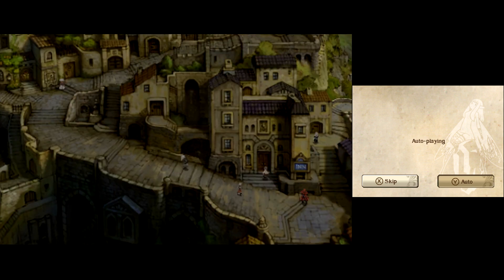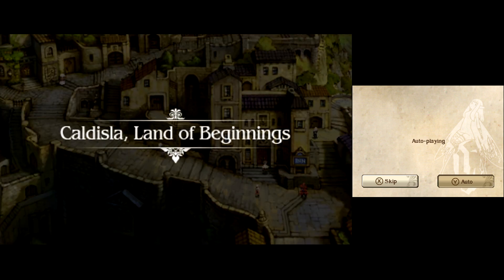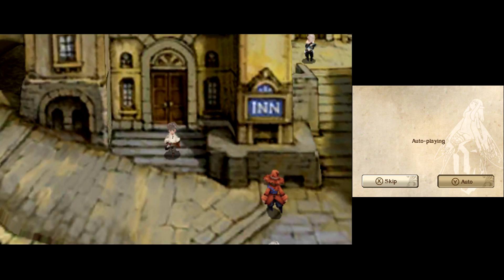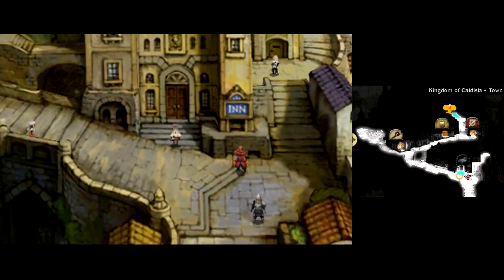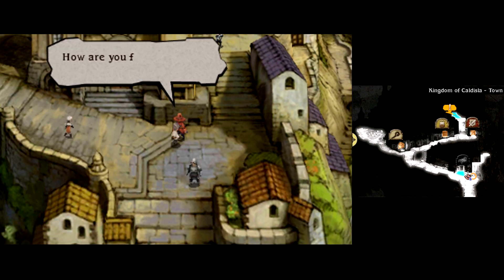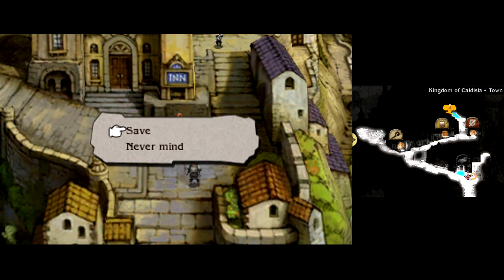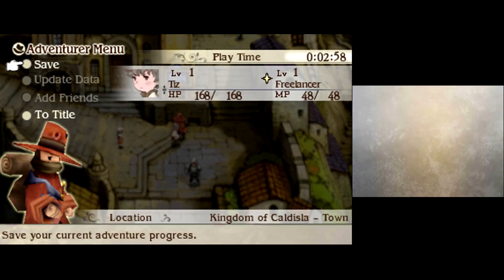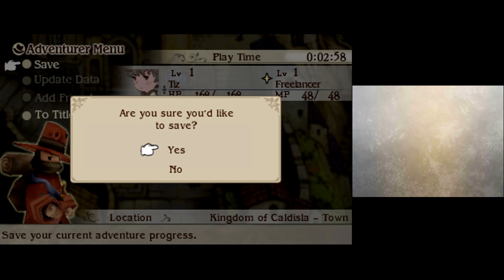It's a good thing we went to the land of beginnings and not the land of brutal hell death. This character is the Adventurer — he was the save point and merchant for Final Fantasy: 4 Warriors of Light, and he's back here because this game is, for all intents and purposes, a sequel to that, and it's the same team.